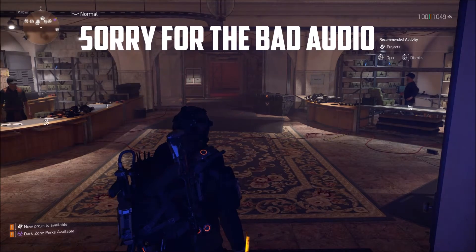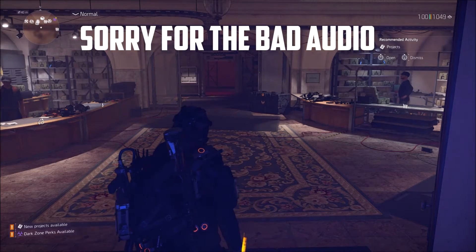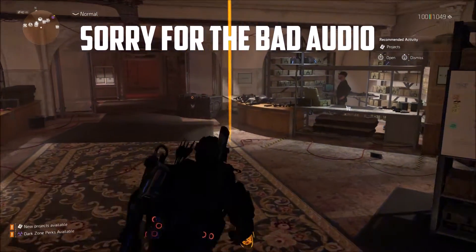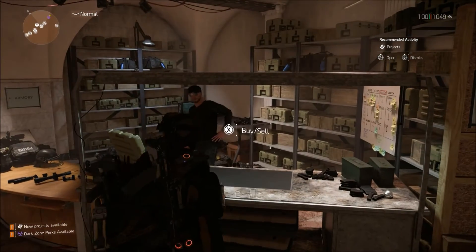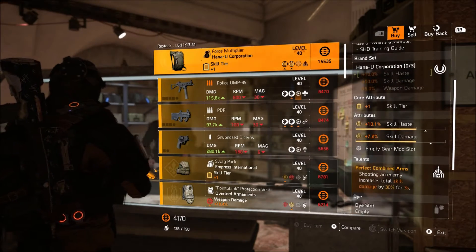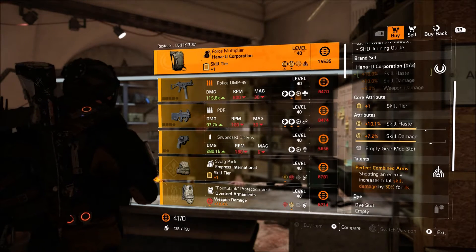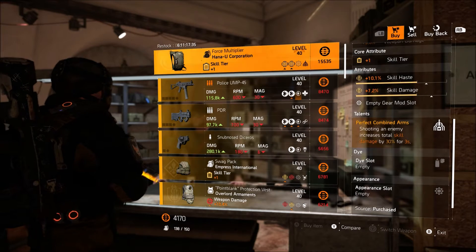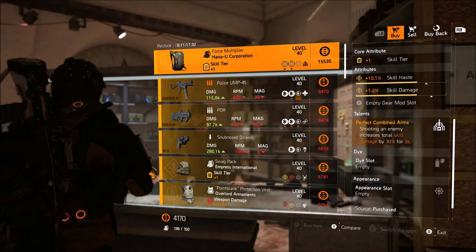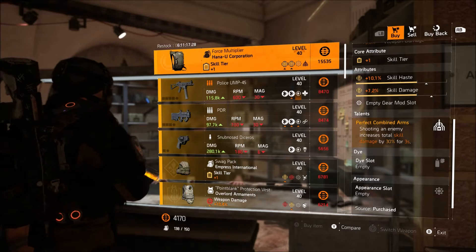Hey guys, Jacob here. Today is the 19th of January 2020, which means it's going to be this week's vendor reset. As usual, we're starting at the Base of Ops. The front desk vendor this week is selling the Hanyu Corporation Force Multiplier with skill damage, skill haste, and skill tier. I'd recommend picking this up if you don't have it — it has 10% skill haste, which is a max, but you can change the skill damage to max and have a pretty decent backpack to work with.